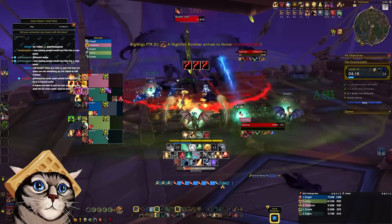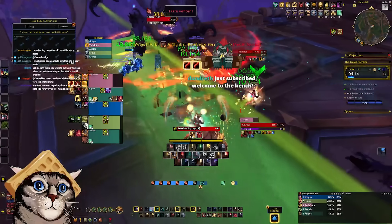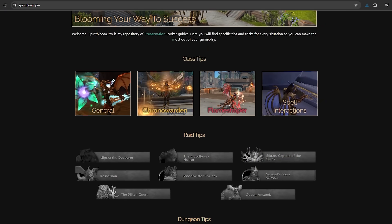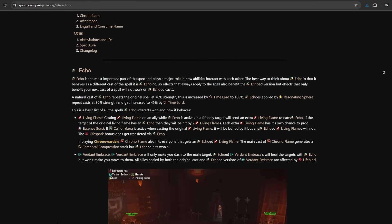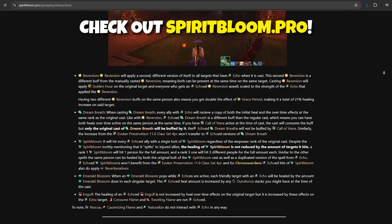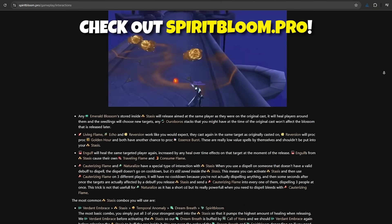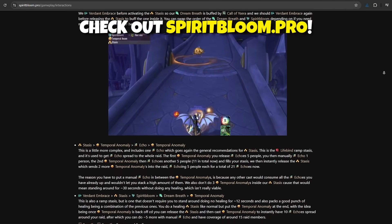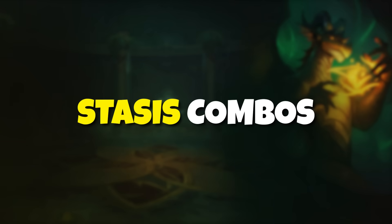So our main AoE healing combo is this: you place Echo on two to three players depending on the situation. Then as the damage is about to come in, you Verdant Embrace on a non-echoed player or just yourself to activate Call of Ysera as well as Lifebind on your party. Fully channel a Spirit Bloom on yourself and then let it rip — and this should almost entirely full heal your party. This is your main answer to almost any AoE burst damage, and you can power through almost any mechanic with this up to a very high level. After you use it, you can then consume your Ysera buff by using a rank 1 Dream Breath to help keep everyone topped.